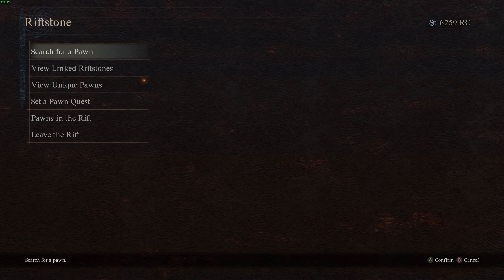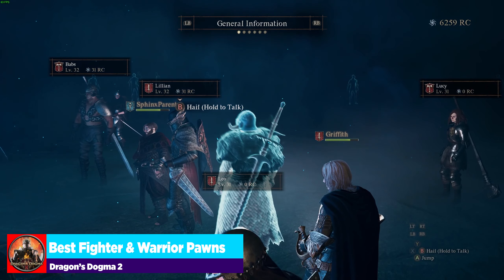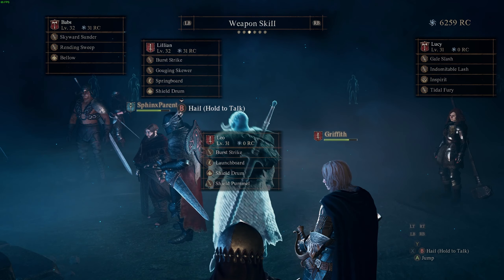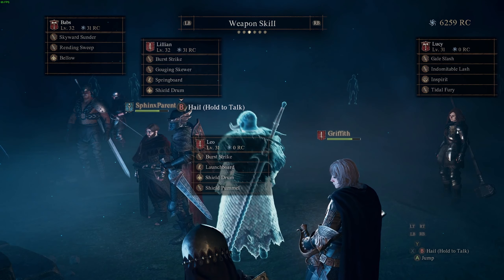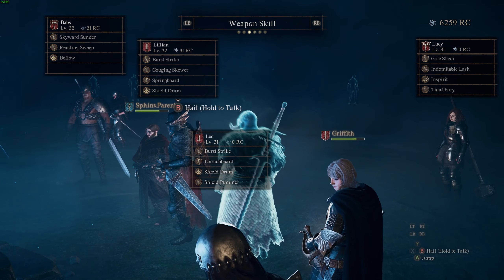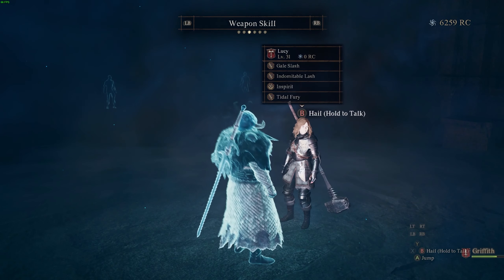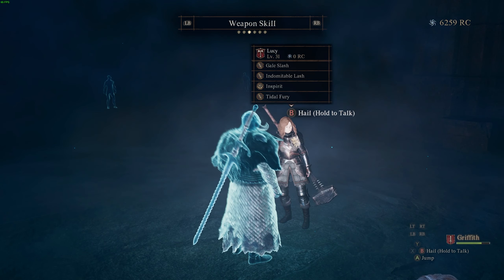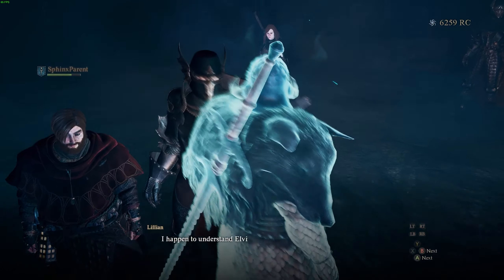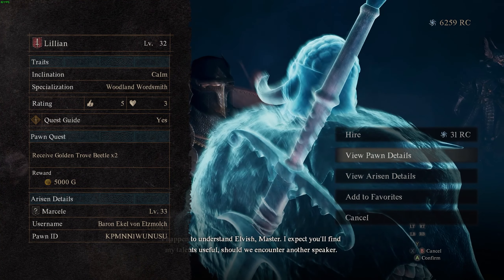Now let's talk about individual roles, starting with fighters and warriors. Both can inhabit a similar general role depending on how you want to use them — do you want another fighter alongside you, or a warrior to come in and just slap things apart? Let's take a look at a random pawn and inspect them via 'View Pawn Details.'